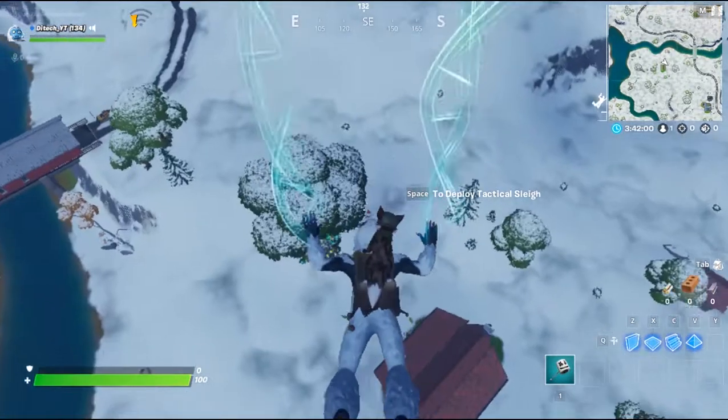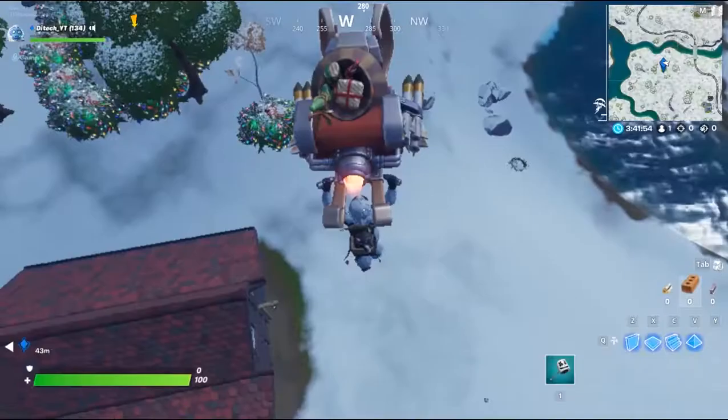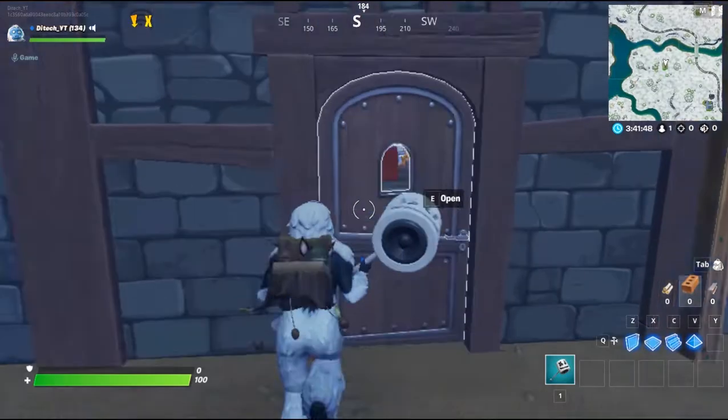Visit the Crackshot Cabin. You have to come here exactly right here. This is the cabin — you can see the fire camp and there's a door, a beautiful door.